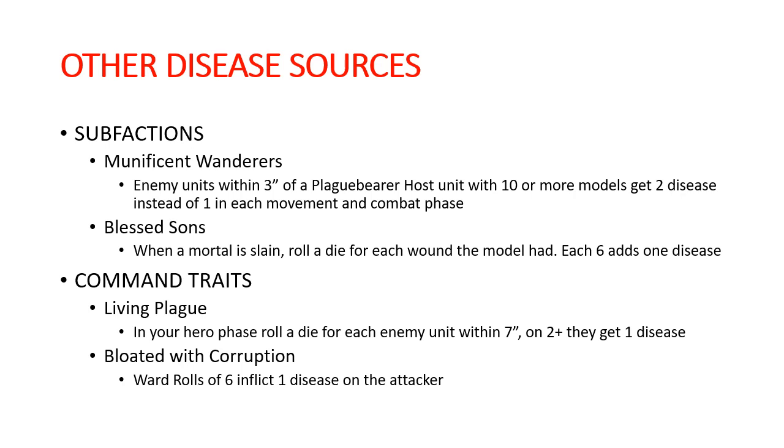That is not the only way to get disease. We have two sub-factions that can also increase your disease output. The Munificent Wanderers make all of your Plague Bearer host units do two disease instead of one in the movement and combat phase, so that can actually be pretty powerful — they're getting their disease count up to four before throwing any attacks or doing anything else. And then Blessed Sons: when a mortal Maggotkin unit is slain, you roll a die for each wound the model had, and each six does one disease. This is similar to the Stormcast ability, except not quite as good since we're doing disease instead of straight mortal wounds. The upside is that your mortal Maggotkin tend to have a lot of wounds, so when they go down they're probably spreading some disease around.